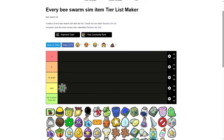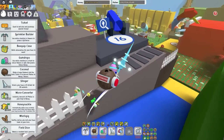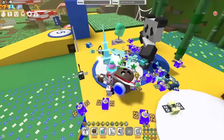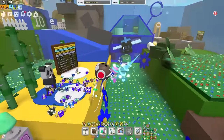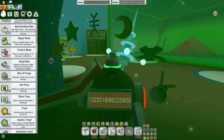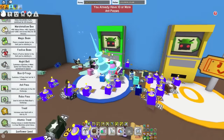Next item we have is the ant pass. I'm gonna say it's alright, because they're not too difficult to get. The ant pass is just alright in my opinion because panda bear quests require a lot of ant challenges, and panda bear gives you a star egg, which I'll later get into. And yeah, I have 24 ant passes somehow. I'm not sure how that happened.